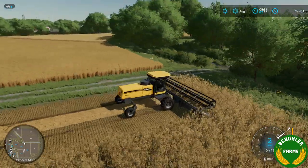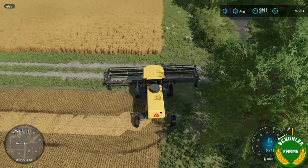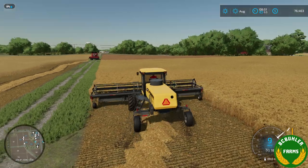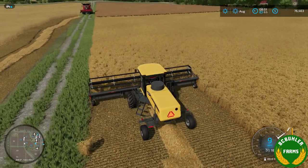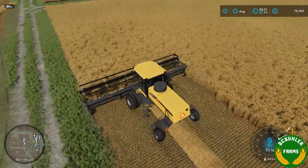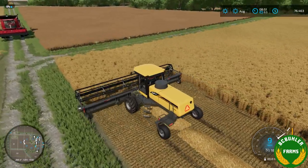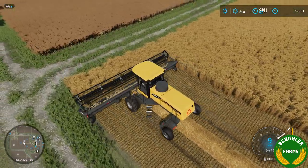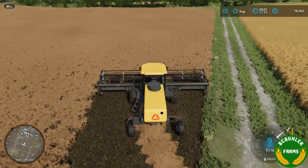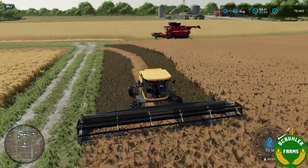Here we're swathing oats in this field. We can go over into this barley field — we can swath barley too. Just to hit the other crops we could swath as well. You can technically use any mower for this and it will work, but this one is just set up to not create grass strips.